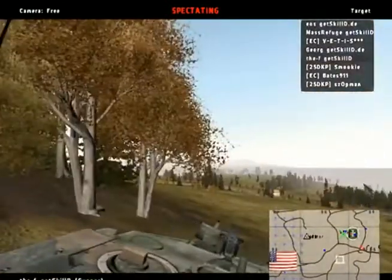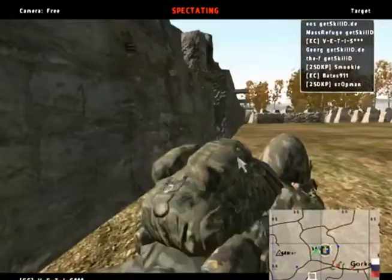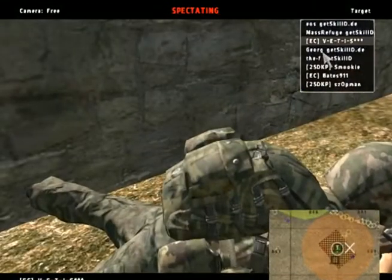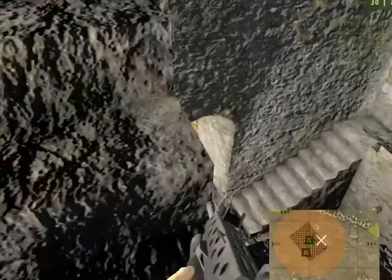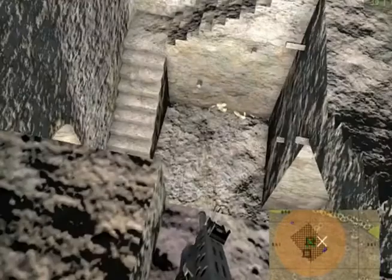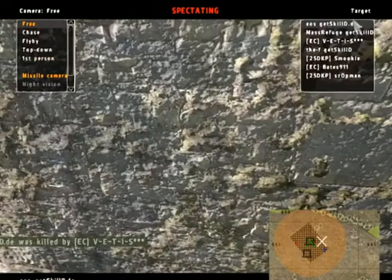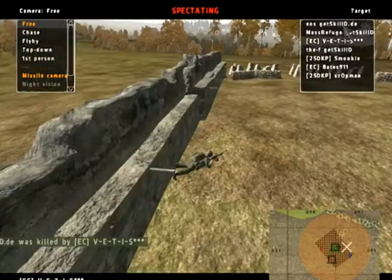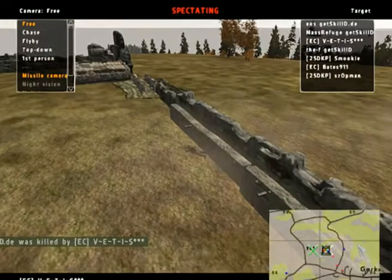The F is on overwatch, seeing both the road and the castle. I've got a problem with the script — whenever I use first person, I get this issue. They just got a kill on Georg. They try to get through the northern side. We got a motorbike coming here. The tank is spam-shooting inside the castle. Mass Refuge is still here — he gets an SVD and spots an enemy, firing at them. The tree line covers them and doesn't let him through.